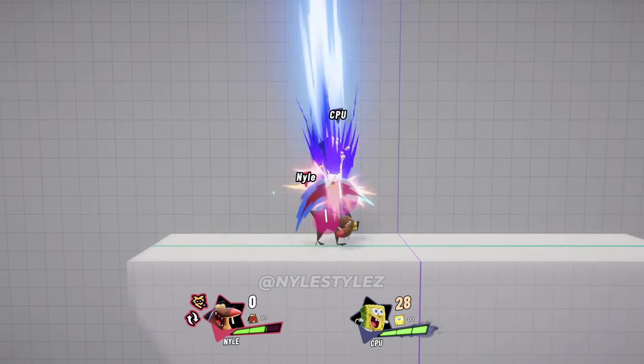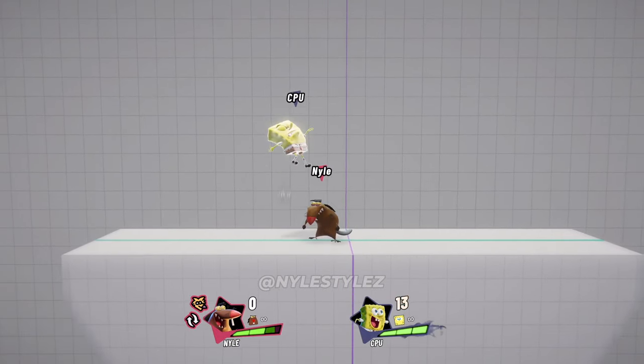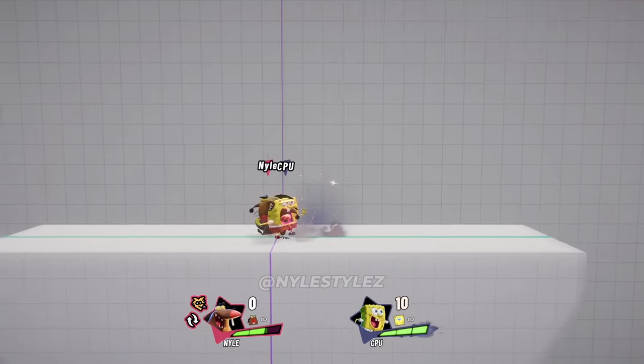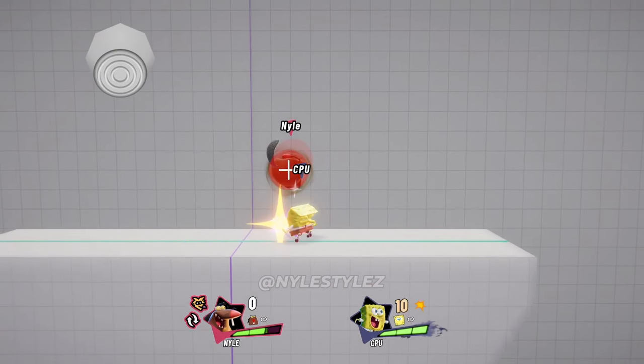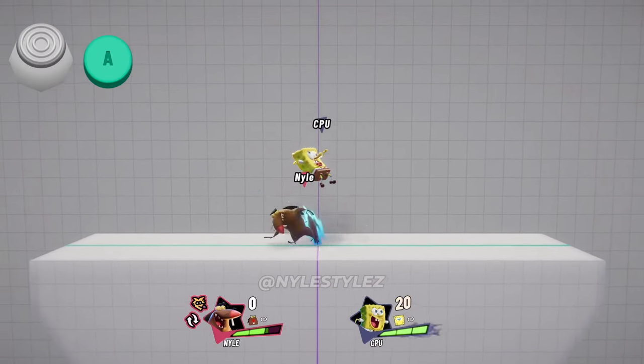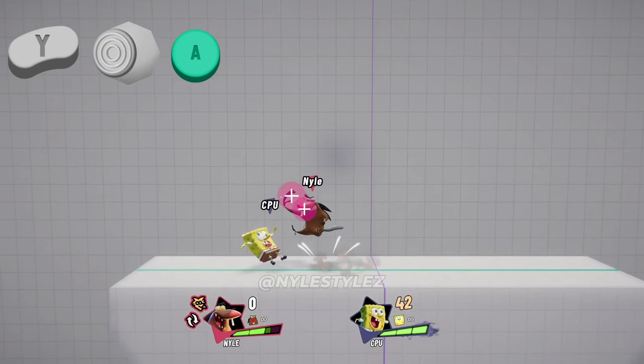Nutriara Daggett is one of your main approach options and combo tools. This move is extremely good at low percentages and can lead into moves like light up, light down, jab, and grab. When looking for Nutriara to light up combos, keep in mind that the light up hitbox starts behind you, so make sure that Daggett's back is facing towards your opponent.